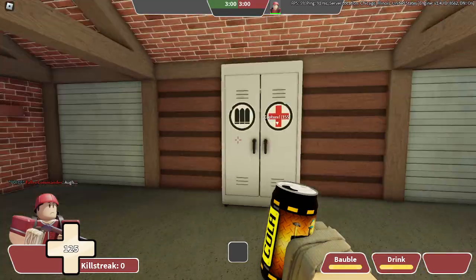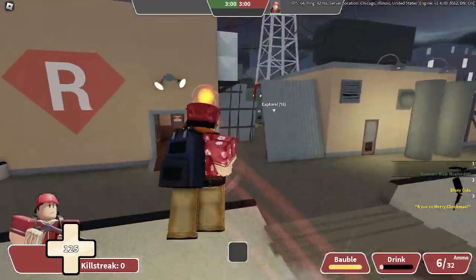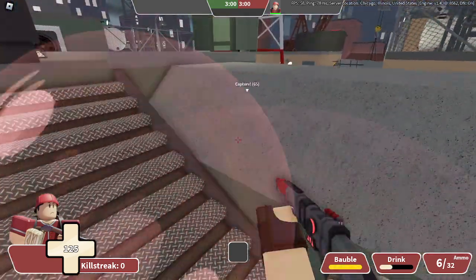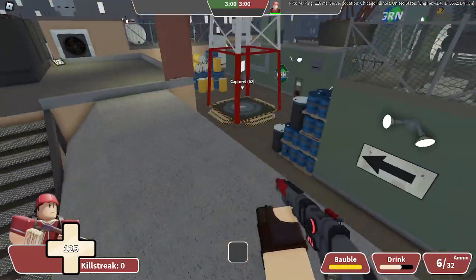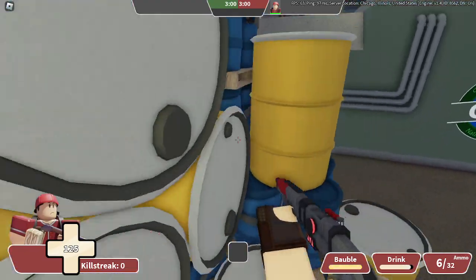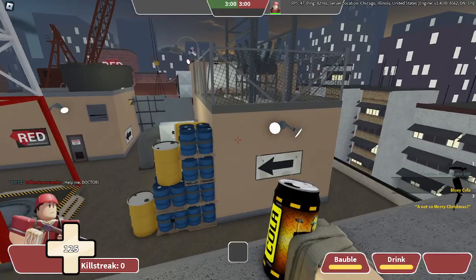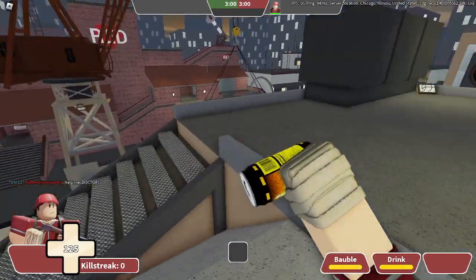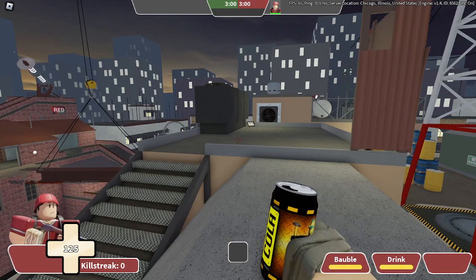Bloxy Cola — you become invincible for eight seconds when you drink it, right after the animation plays. You can't attack but you run faster, and you're invulnerable for eight seconds. If you don't take any damage nothing happens, and if you're at max health when you run over an ammo pack your drink is automatically refilled. When you're supposed to take damage you'll get slower once the effects run out. I don't really use this much except when I'm running the Holy Mackerel to go for fish kills.